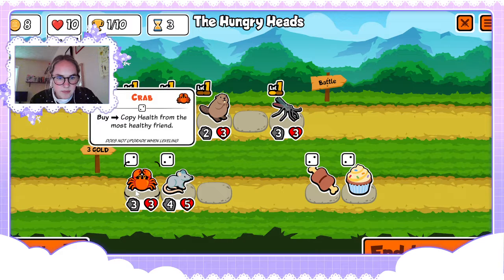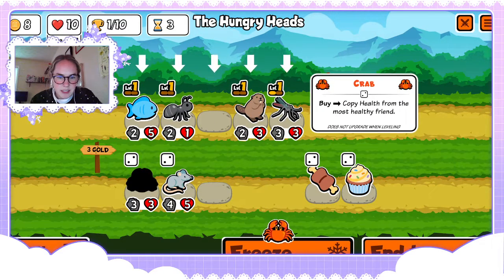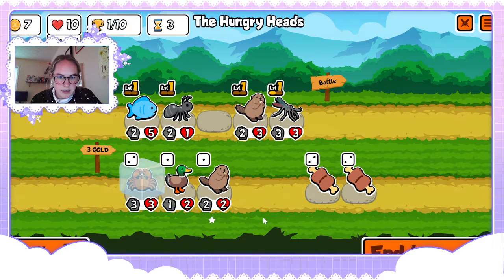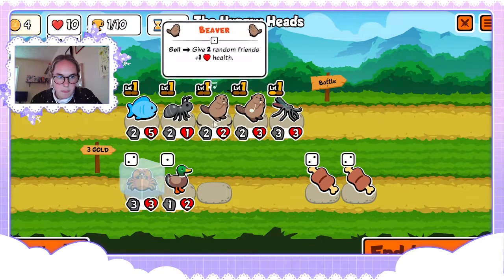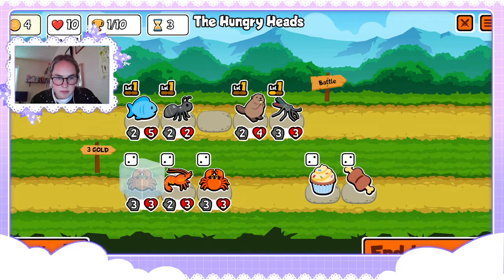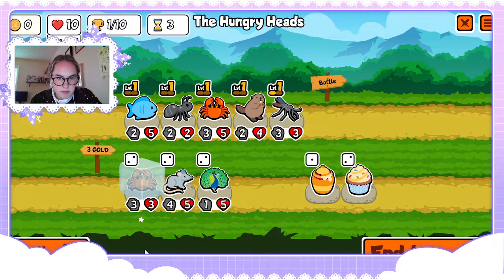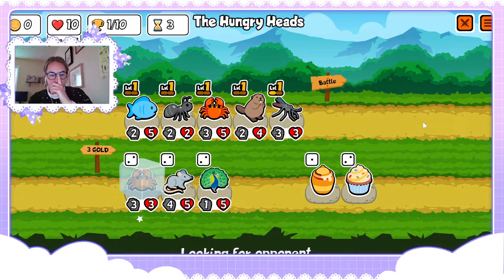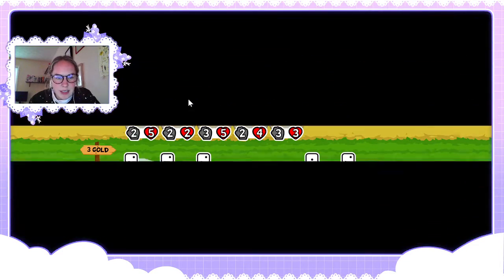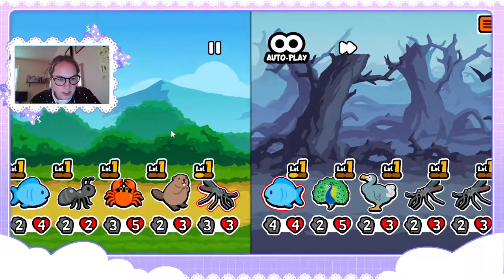A crab could work — crab with some meat. We'll see how this goes. We should actually put our crab where our fish is, because now it's our strongest unit.